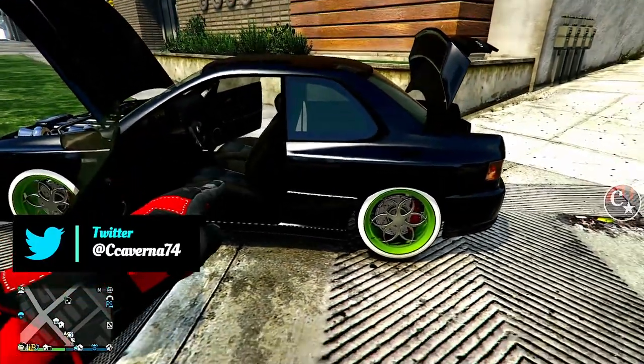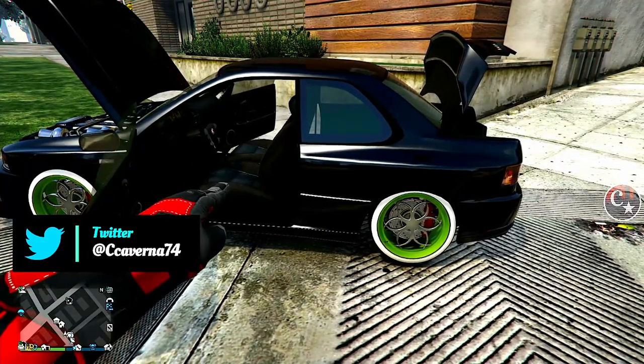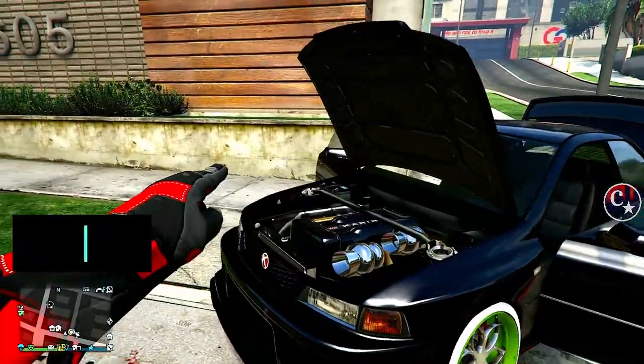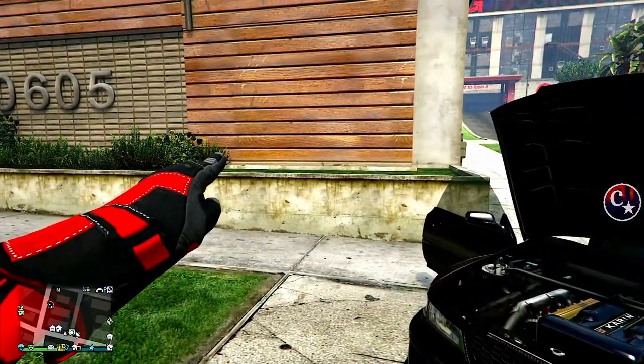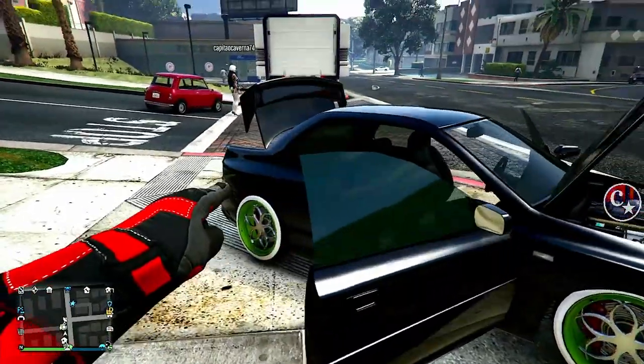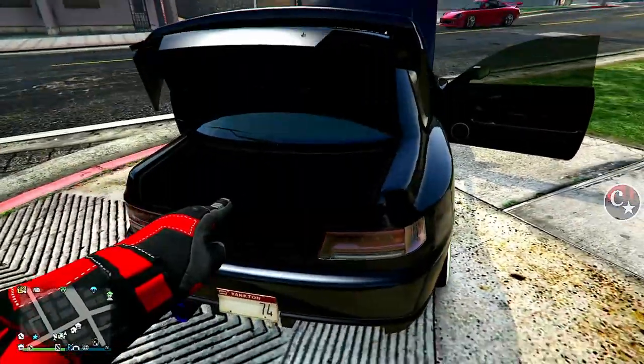No vídeo de hoje eu vou estar mostrando novamente uma forma da gente estar passando pinturas internas — ou seja, cores internas — em veículos. Já trouxe várias vezes, e estou aproveitando para fazer esse novo Karim Sultan que eu trouxe do DMO.